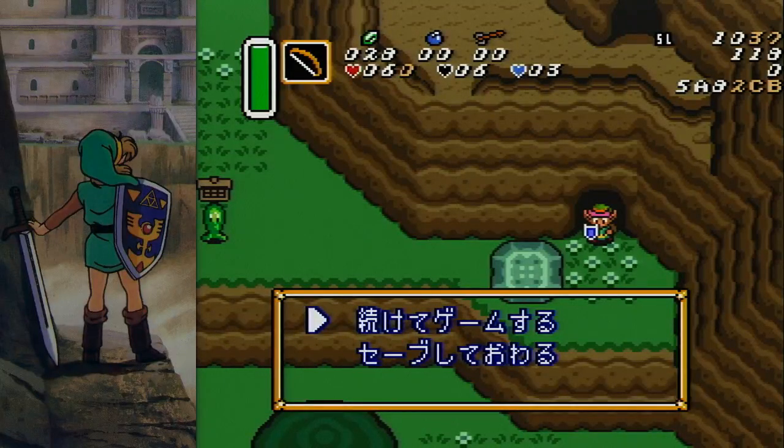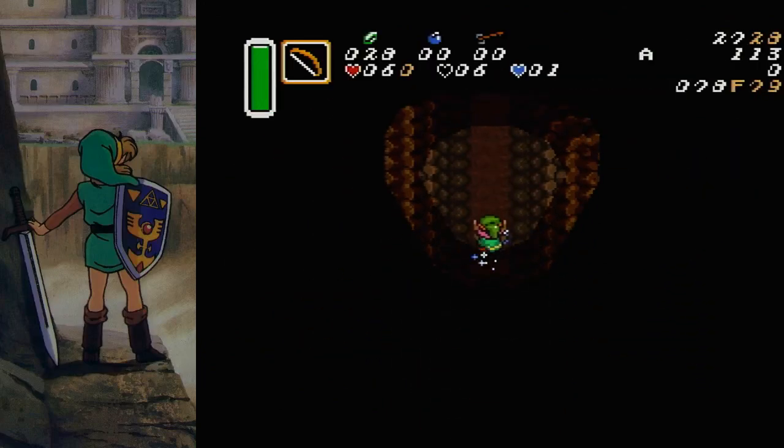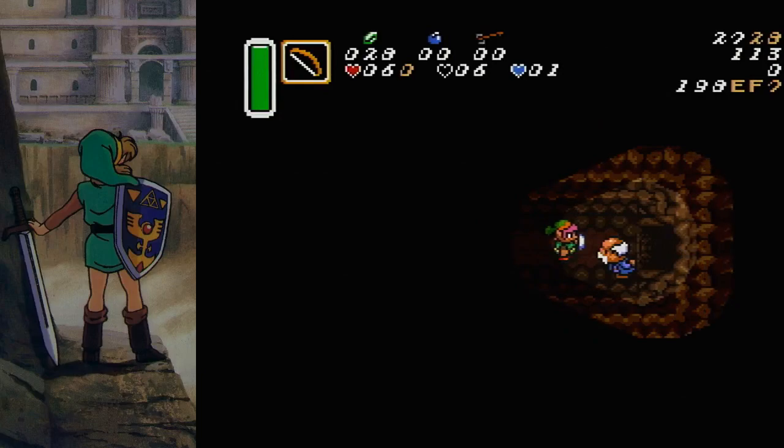I'm gonna explain the new DMA technique that we've been working on, mainly found by Yuzuhara. It's really good — it takes a few seconds and it's gonna take you to this cave entrance to the old man, where you get to him really quickly. Rather than having to backtrack through the cave backwards, that's where the time save really comes in.